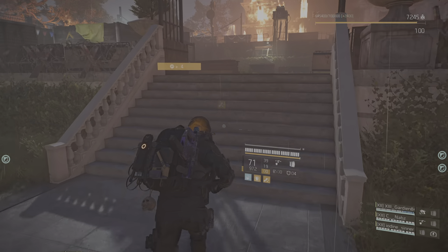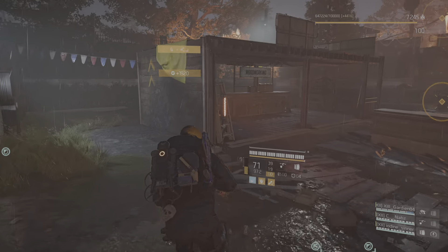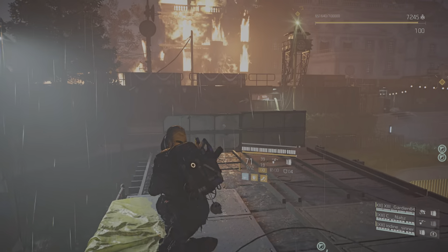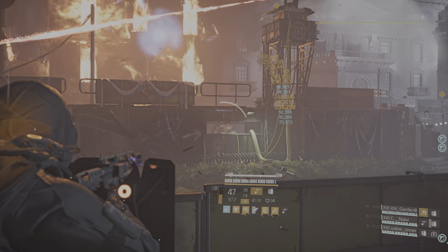How the hell did they transport that thing? Agent, the cleaners have a napalm mortar. I think I know why we lost contact with Barker. If you want to secure the garden, you're gonna need to take out that turret.